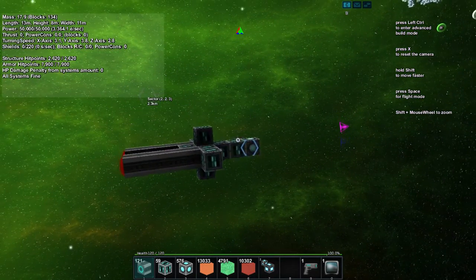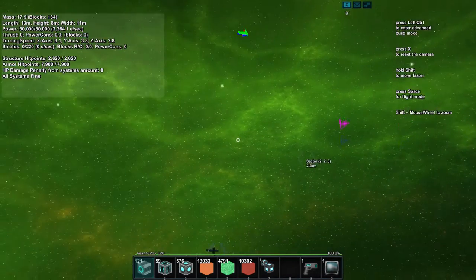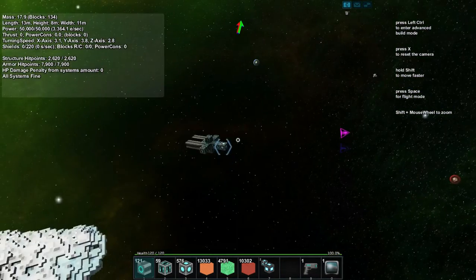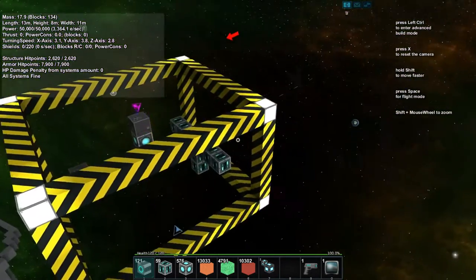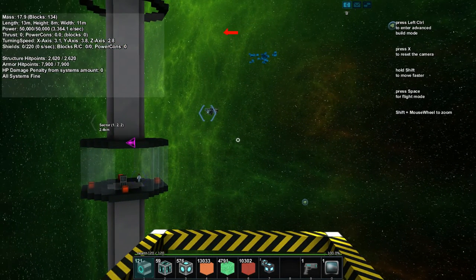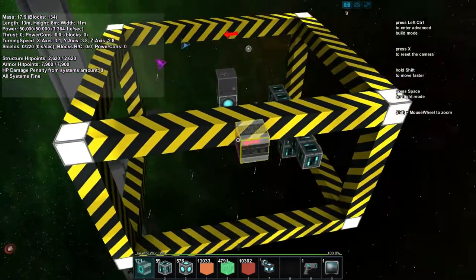Now giving the ship a whirl to see how it handles. Go into flight mode — push up to go, shift to stop. It seems pretty fast. To rotate, hold control and use the mouse left or right. In the middle of flight you do exactly that — you keep going in the direction you're heading until you slowly stop.